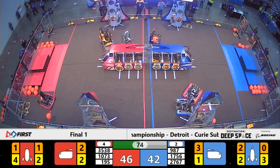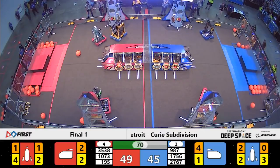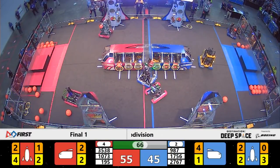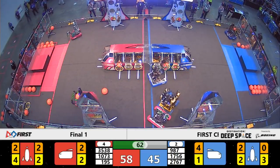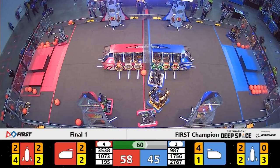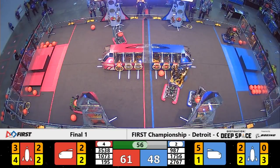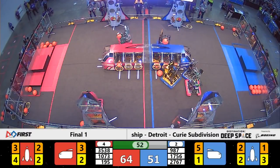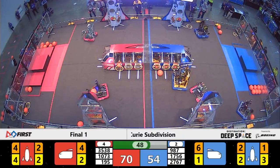Meanwhile, the Force team, 1073 for the Red Alliance, is doing the same thing against High Rollers, trying to prevent them from getting off any sort of easy points. Now Strikeforce is coming back around, going to play counter defense up against the Force team so that the High Rollers have some more room and time to score points. Their strategy is working — High Rollers able to get a cargo into the rocket.